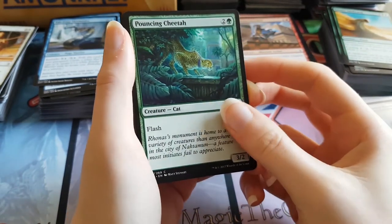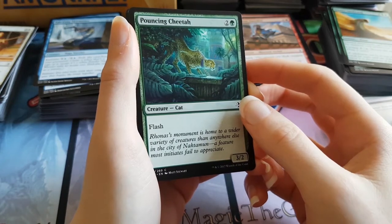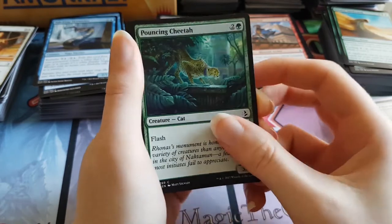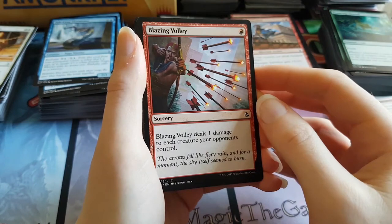We have a Pouncing Cheetah. There's a big old bird outside my window. Is it a sparrow? It looks like a sort of sparrow type thing, but it looks a bit big for a sparrow. He's like puffing up — he could be a baby of some kind. We have a Blazing Volley.